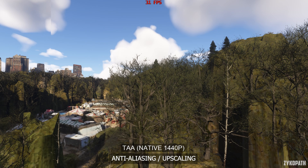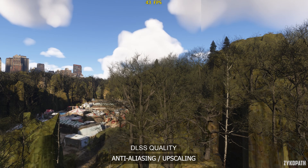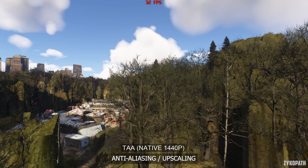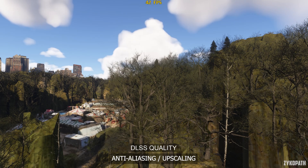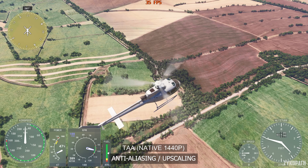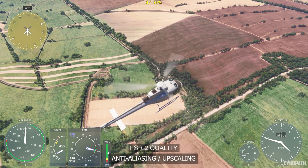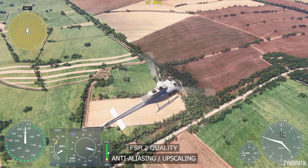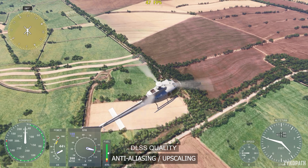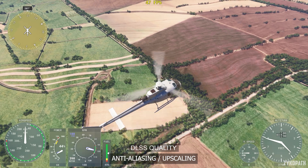Now let's start with the anti-aliasing and upscaling. Native TAA is mostly stable but detail is vaguely preserved. FSR2 Quality has more detail but suffers from noticeable shimmering. DLSS Quality has slightly more shimmering than TAA but image detail is most preserved. In this scene, TAA and FSR2 Quality have clearly visible artifacting issues while on DLSS Quality it's very hard to spot. DLSS is clearly the winner in this title.